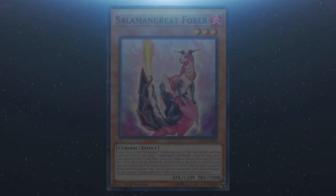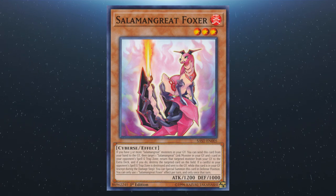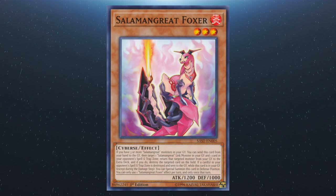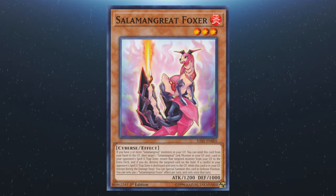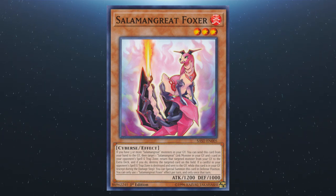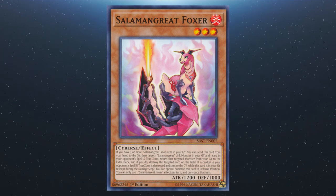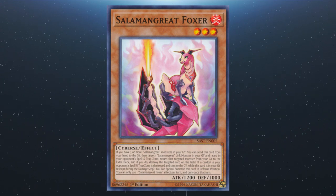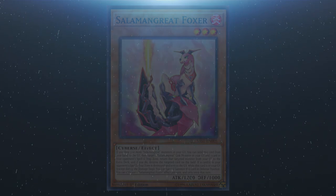We also have Salamangreat Foxer. If you have three or more Salamangreat monsters in the grave, you can send this card from the hand to the graveyard, then target a Salamangreat link monster in your graveyard and one card on the opponent's spell or trap zones — return the targeted monster to the extra deck and destroy the targeted spell or trap. If a card in the opponent's spell or trap zone is destroyed and sent to the graveyard while this is in the grave, you can special summon it in defense. You can only use one effect per turn.